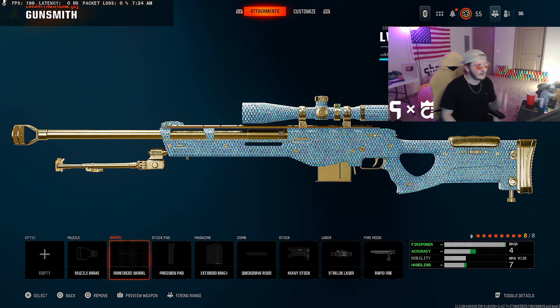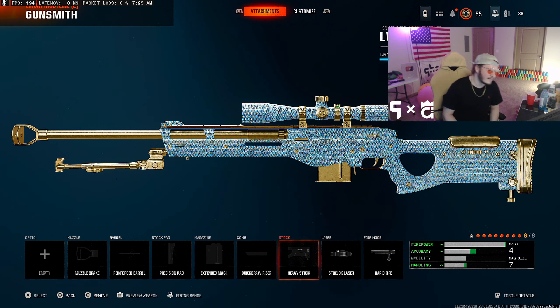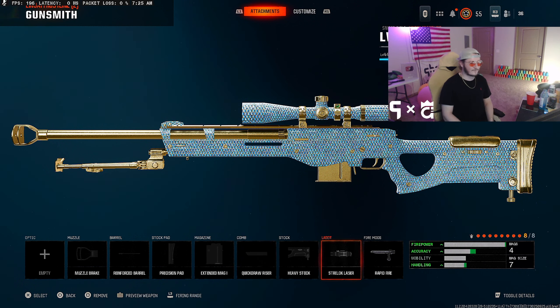A bunch of important things to start off with the LW3A1. First things first, you're gonna want to have on Gunfighter — I'll show you the class after. Number one thing you need to know with the LW3A1 is to have Muzzle Break on. This thing kicks like a horse for no reason at all — it has the most sway in the game. So when you're sniping with this gun, have Muzzle Break on and be patient with your shot, or you have to pop shot.